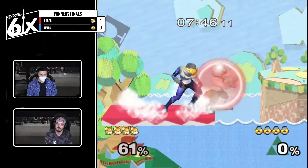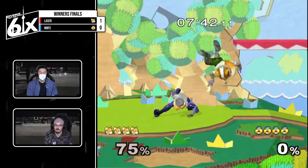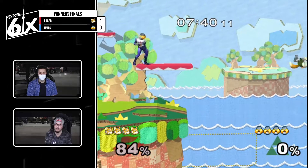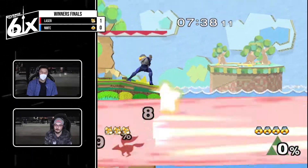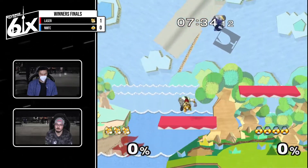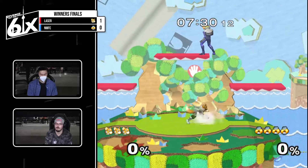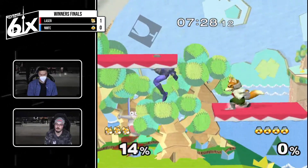No reaction — still gets the dash attack though. Tries to go for the dare coverage, doesn't get it. Gets a crazy grab. Probably would have been better to F-tilt or something so Fox no longer has a jump. Usually you don't want to punish things like up B where they just won't have a jump after. This is the first time we've seen a lead from NMFC so far.